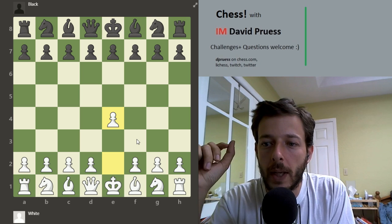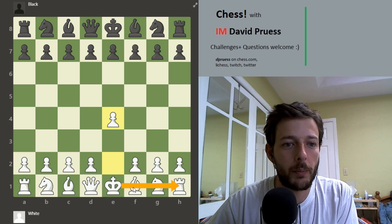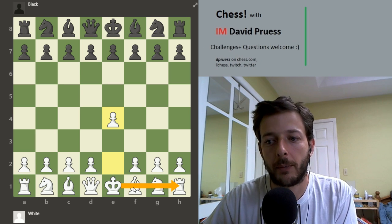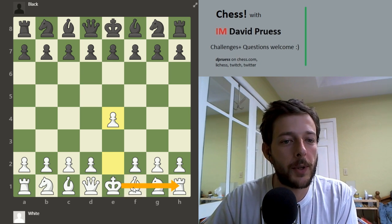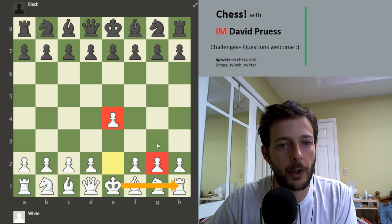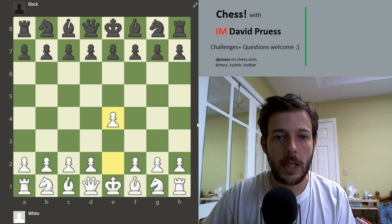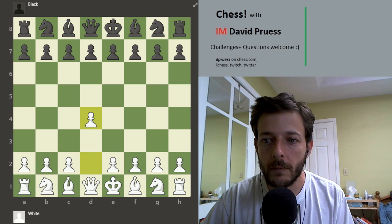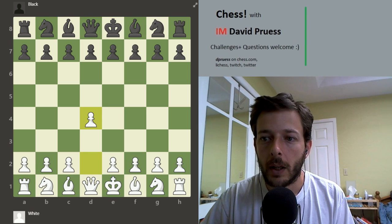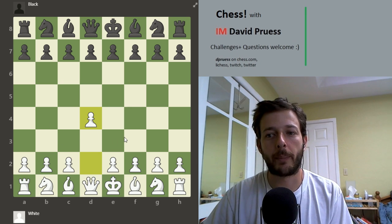There's a cool suggestion that e4 brings White a step closer to castling because the bishop needs to move in order to castle. If you want to castle as fast as possible, you need to move either your e-pawn or g-pawn. So e4 prepares for quick castling. The move d4, on the other hand, allows the c4 break as well, for more open play with your queen — bringing her power into the game a little bit sooner.